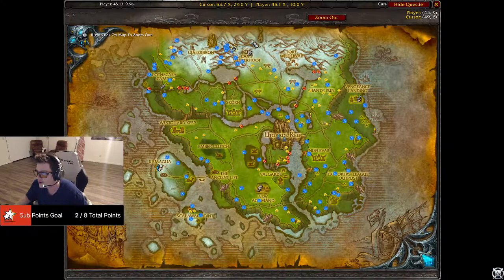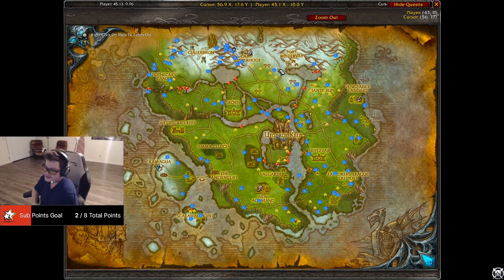Alright, so here we are. We are just west of Camp Winterhoof. As you can see, there's a bunch of cobalt that spawns all around here. Cobalt is a really good way to make money right now. You can get a stack of 20 smelted — if you sell that smelted stack of 20, you can maybe get close to like 150 gold for a stack. So it's really, really good money right now.